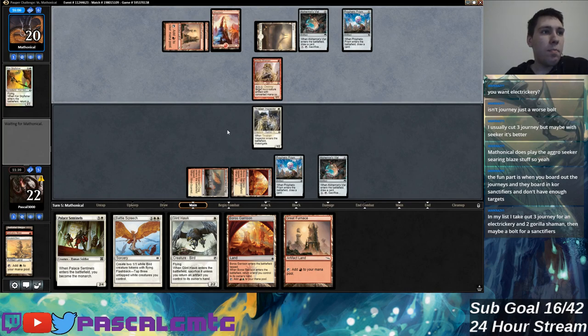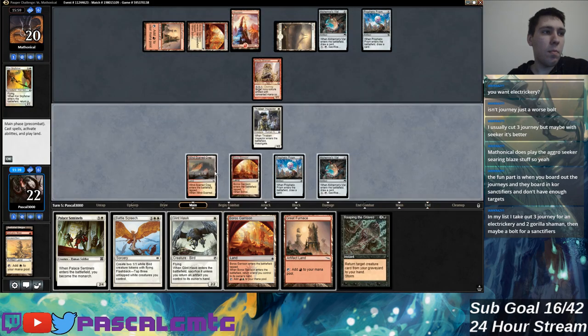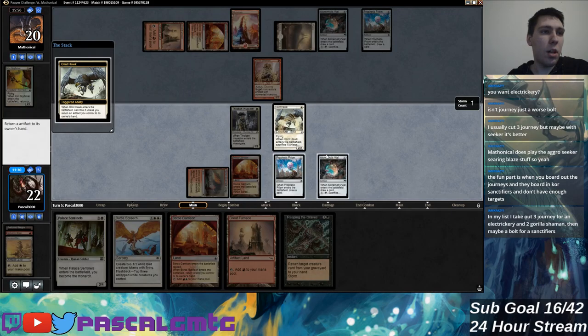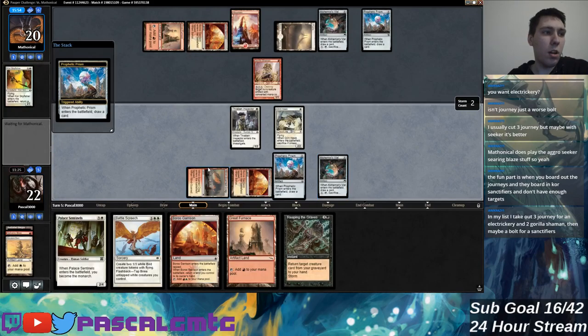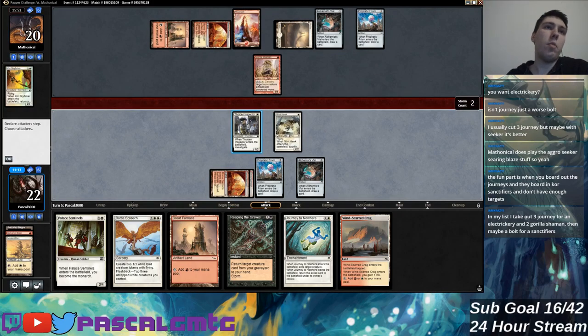I actually don't like this card that much in the mirror or against my deck in general, but it ends up being great here because I don't even have a way of killing it. They also got my clue, but that's still going to be great at some point. I can bounce land and keep the Great Furnace in my hand for a while longer. Them spending five mana to deal with these two-mana artifacts is not my greatest concern.